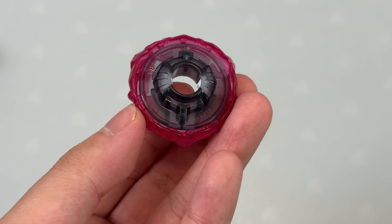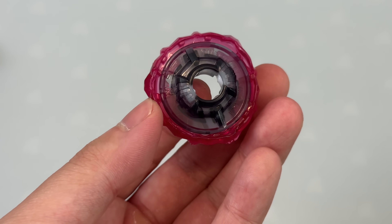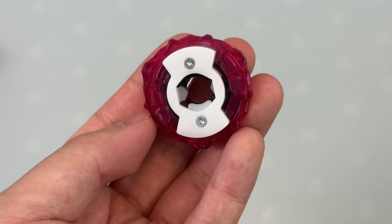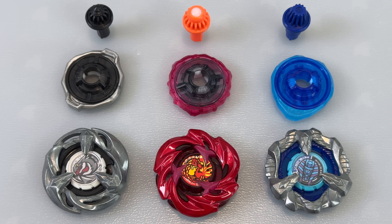Moving on to the 970 ratchet now. You guys know the nine-sided ratchet is a fan favorite — now we get it in a 70 height. There's really not much else to say about it, but the color — the translucent pink and this translucent black-gray combo — it looks fire. It should be a pretty good alternative to a 960, just another millimeter in height, and this bit is going to make it even better.